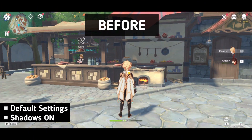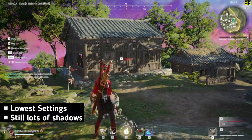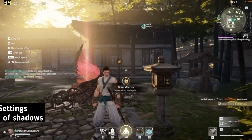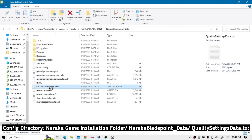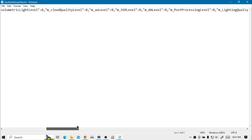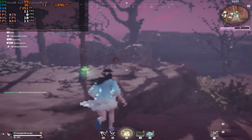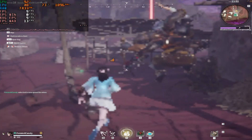In Genshin Impact there was a setting to change the resolution and disable all shadows — if something similar was also in Naraka, we could also play this game on a potato PC. By the way, I forgot to mention the config file. Naraka has a config file, but for some reason the game doesn't read input from it. That means, unlike Valorant or Fortnite, we cannot change resolution in Naraka from the config file — it's kind of useless.